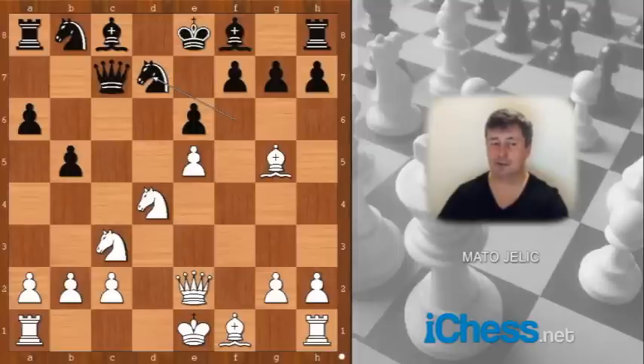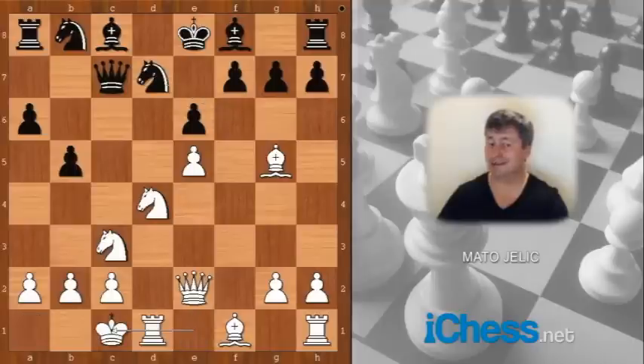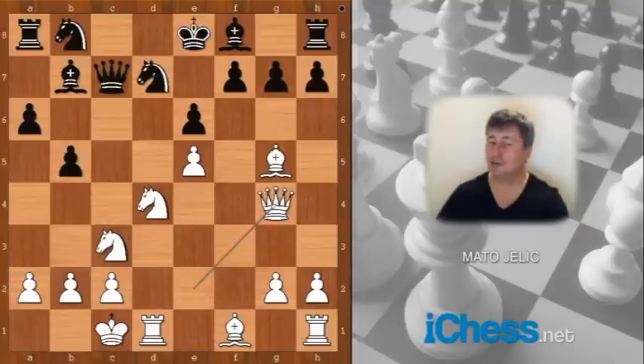There are two attackers on the pawn on e5. Should white defend the pawn? What would you do? Mikhail Tal castled queenside, allowing knight takes or queen takes on e5. Bishop to b7 — the offer was not accepted. And now queen to g4, allowing black to win that pawn on e5.